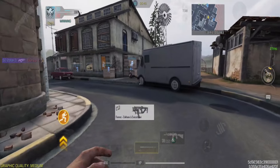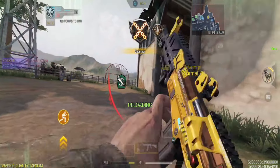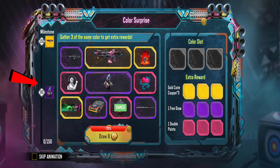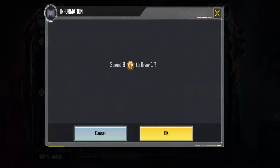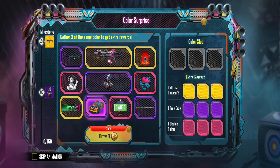Now, about the free draw I mentioned earlier — if you manage to get three rewards of the same color, you'll receive extra rewards. For example, with gold, you can get three gold crate coupons; for purple, a free draw; and for pink, double points, which will go towards your milestone. Remember, you can remove the colors you get until you have three of the same color for those extra rewards.